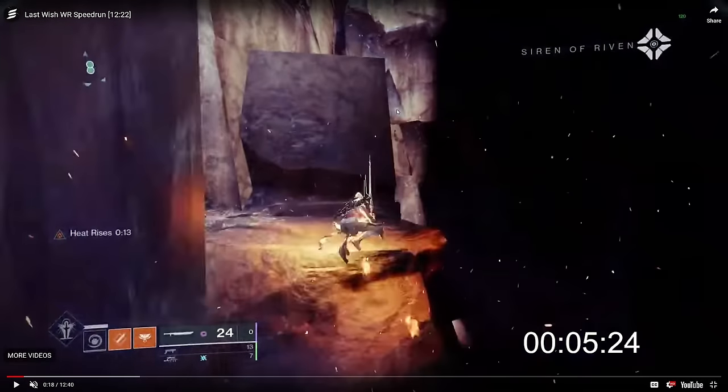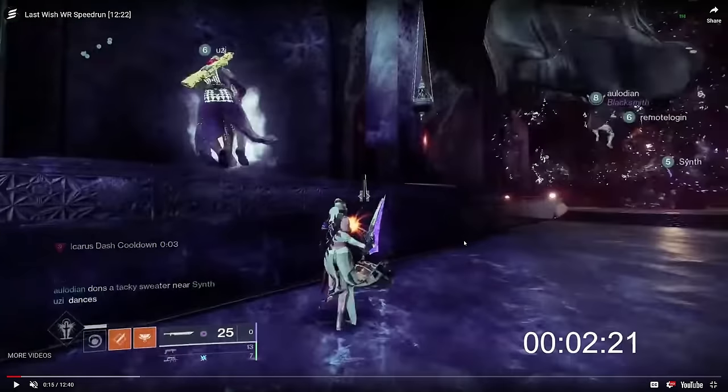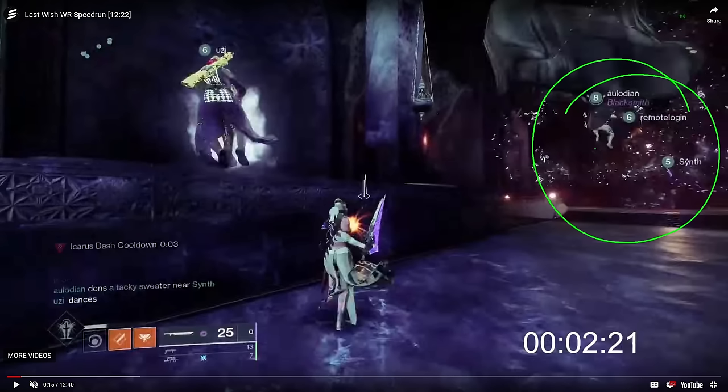You can go basically straight to the Kali load zone where the Kali encounter starts. Half the team goes through this wall and does something called a quick load. The other half of the team — these three hunters — have access to shatter skating right now, so they take a different entrance route that is faster, which preloads the Kali encounter area much faster so everyone can get there quicker.